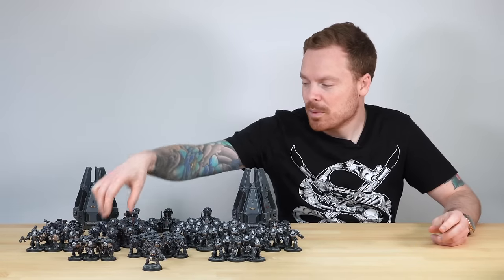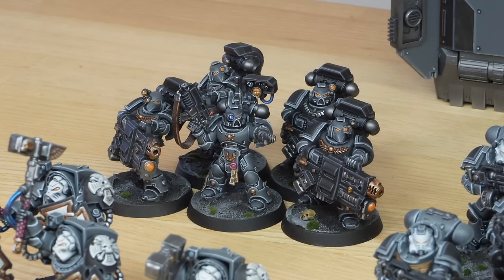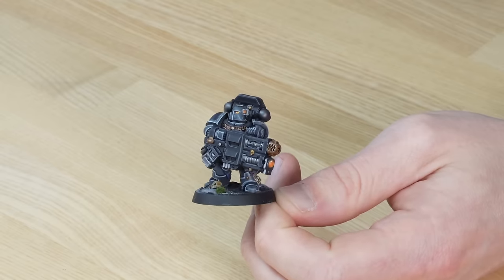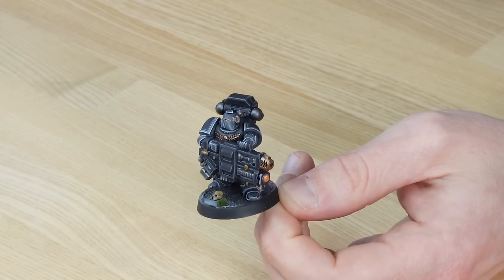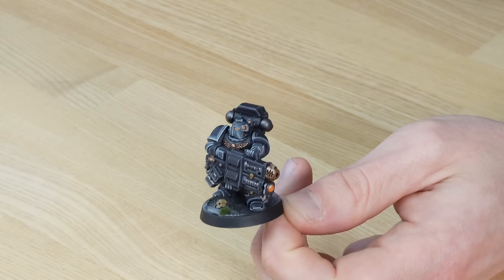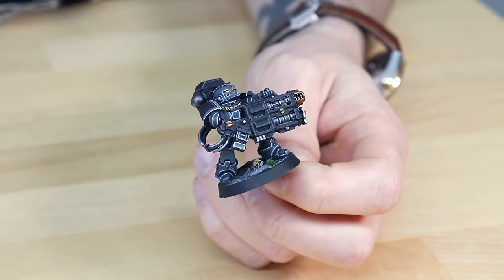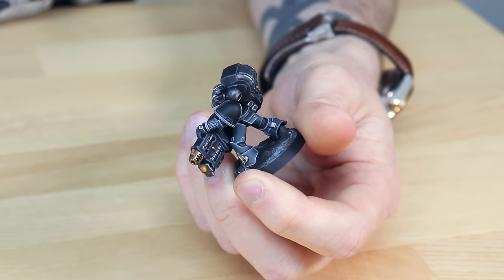It's really nice to see some non-Primaris miniatures in this force — we have two devastator squads. Let's look at one of the grav cannons first. Will's done a great job of picking out all the targeting lenses and optics on this model in orange, which adds a vibrant warm colour to the palette and works nicely against the cooler desaturated tones. The basing has an urban feel with splashes of vibrant green tufts. The rich warm gold on the barrel and aquila adds contrast and spot colour — that's one of the awesome grav cannon-wielding firstborn devastators.